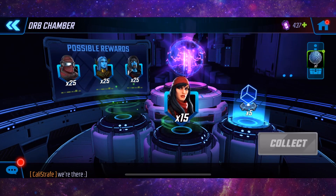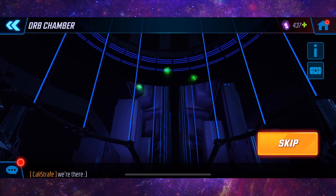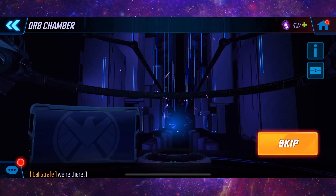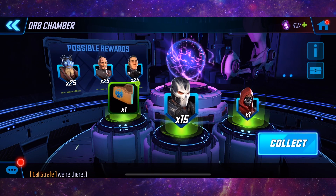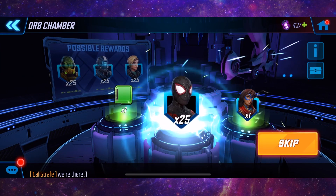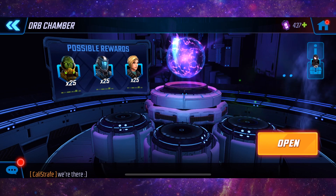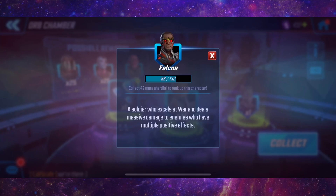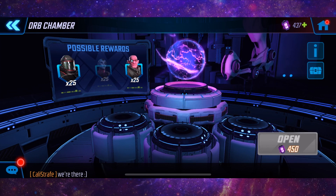15 Elektra. 15 SHIELD Trooper. 15 Crossbones. 25 Miles Morales — it's a shame he's in the blitz store now, I've already got him at seven stars. Another 15 Falcon — very nice pull, and that is that.